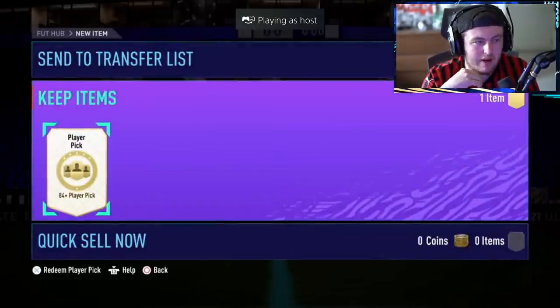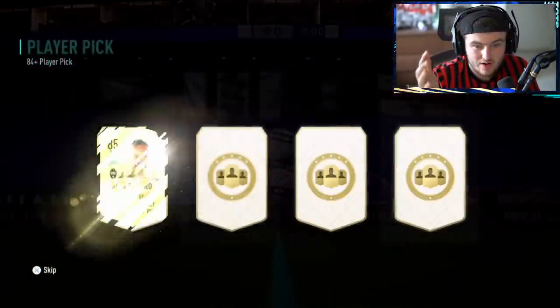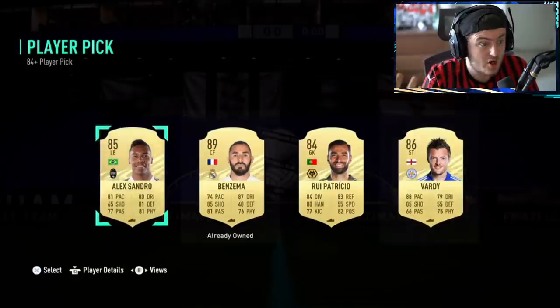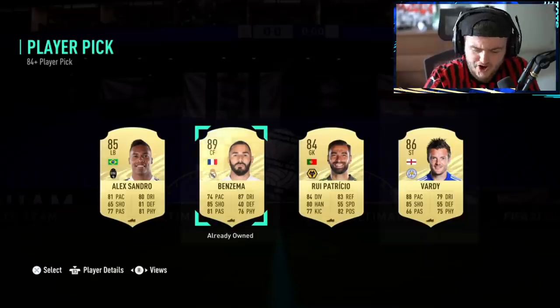Rubert's 84 plus player pick now. A Dybala-Quadrado to replace his Rule Breaker would be very nice — just big TOTS in general. No TOTS, but Benzema's not bad. 89 rated Benzema is good fodder. We'll take that.